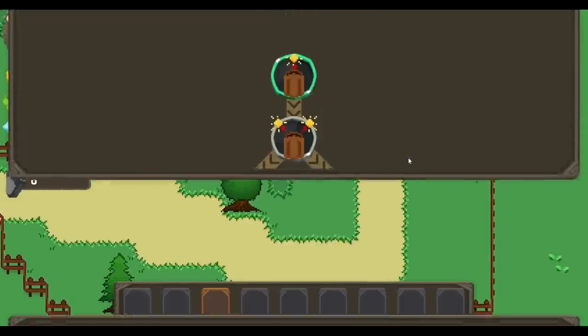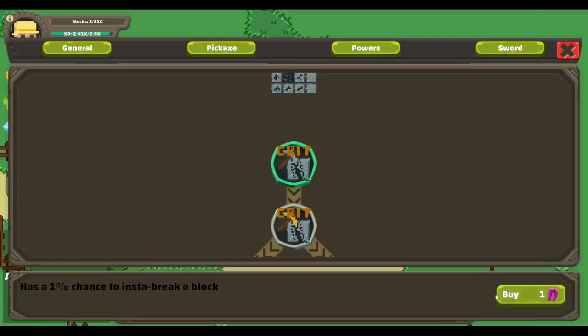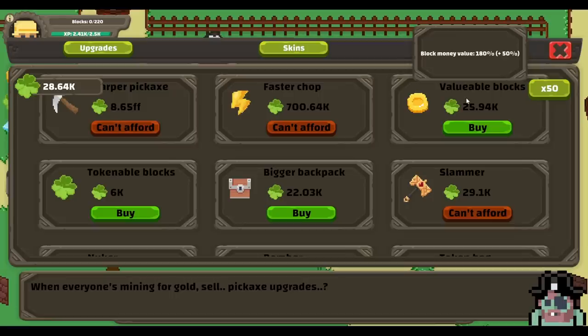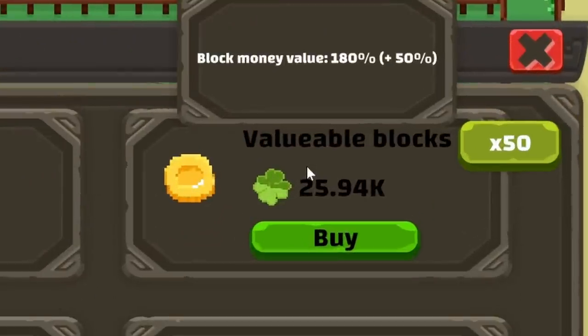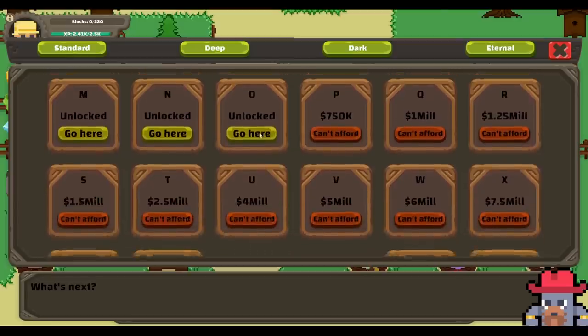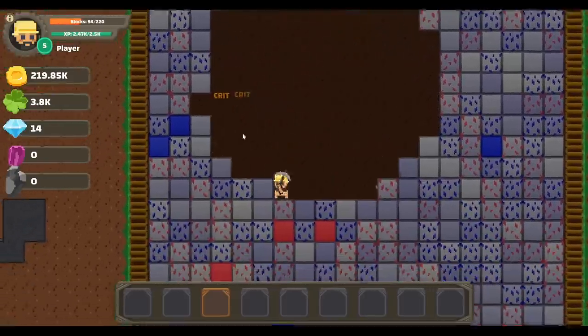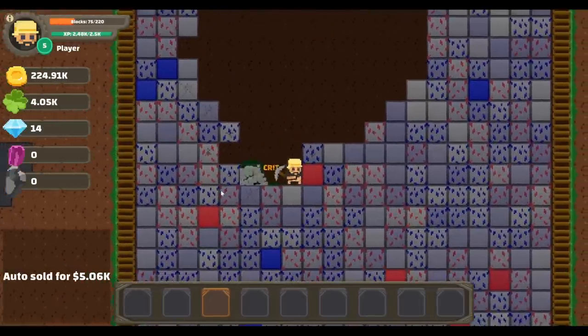If we come over here to where this little shrine is, we can grab this which automatically sells a bit of our backpack every 10 seconds. And we can also get a crit on the blocks. We can also pour all of our lucky charms into this upgrade for even more block value. So now the blocks sell for twice as much, and we are already critting on some of those — since we're clicking at one millisecond every time.